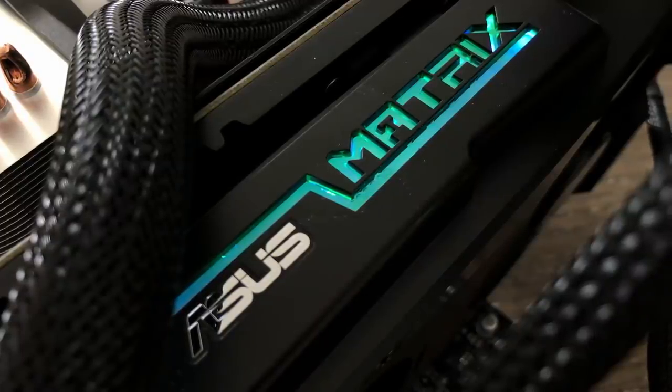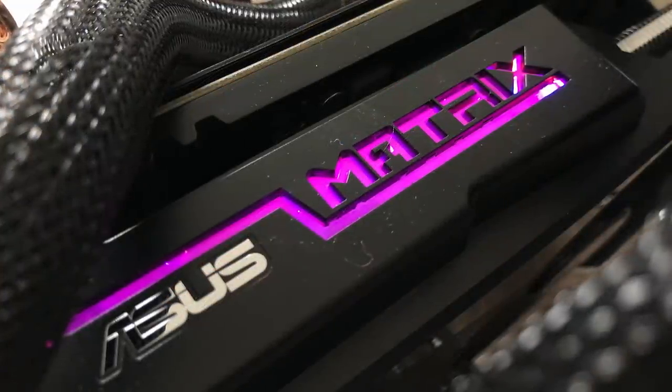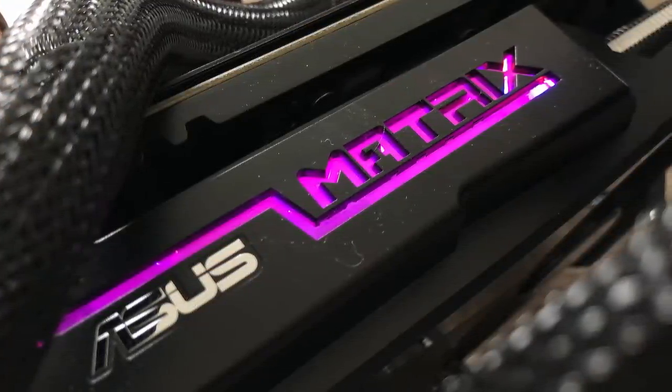The LED matrix load indicator is a nice touch, changing colours under different usage scenarios. When this thing goes red, you know it's time to take cover.